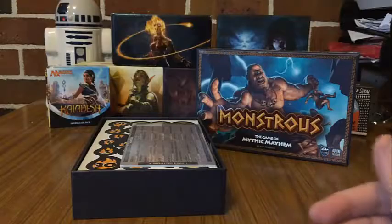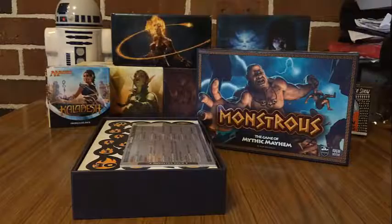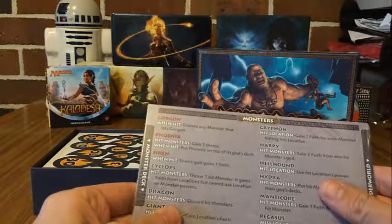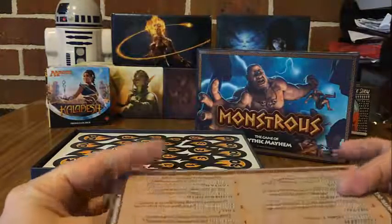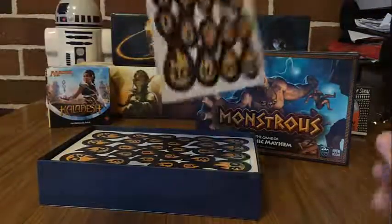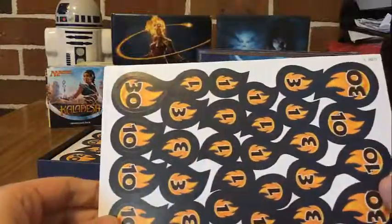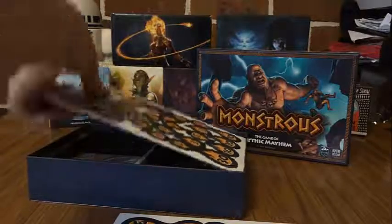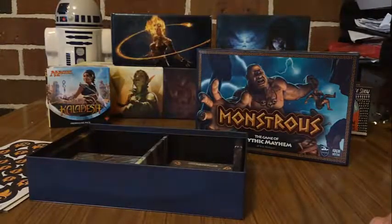Next inside we have our rule book, which looks fantastic actually. You don't get many books like this anymore when you get games — everything is usually online. I do have an online version as well, which I have already printed out just so I've got a spare one. And here inside we have our monster deck — I'm guessing these are our god cards and all that kind of stuff.